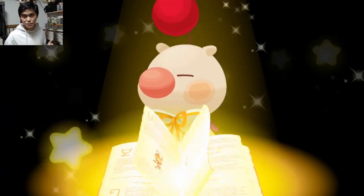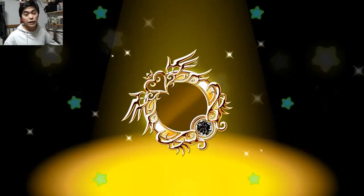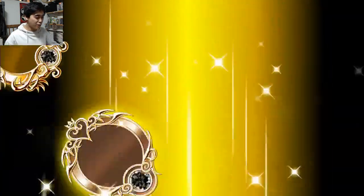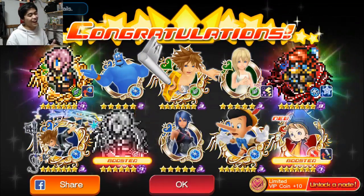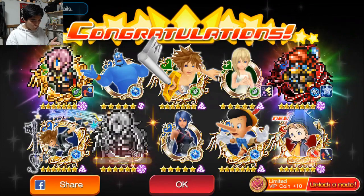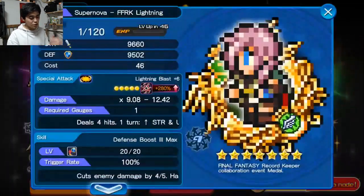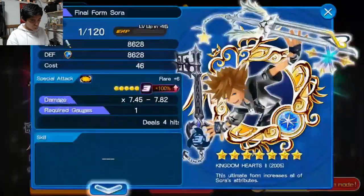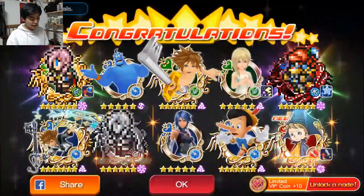Here is our Mercy pull. Hopefully it's balanced out with a fantastic Lightning at the very end. Maybe we can get Dual Lightnings — but no, we got one Lightning. We got quite a few 7-stars: the Lightning comes with Defense Boost 3 max, which kind of sucks, but we also got a 7-star Final Form, a 7-star Atlantica, and 7-star Pinocchio. Man, this is a lot of 7-stars.